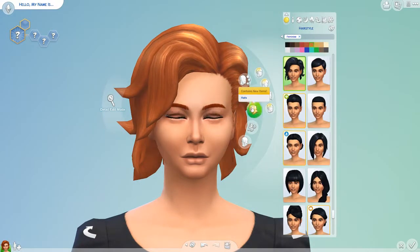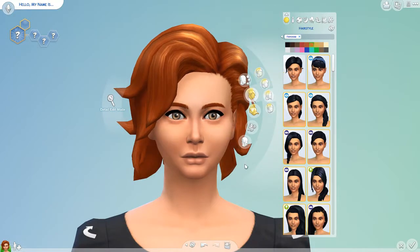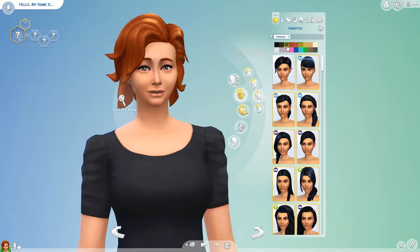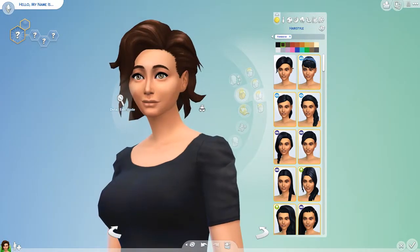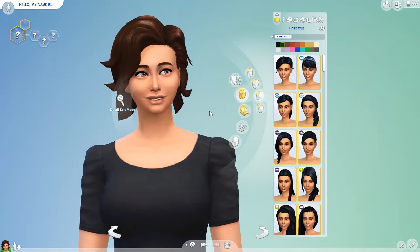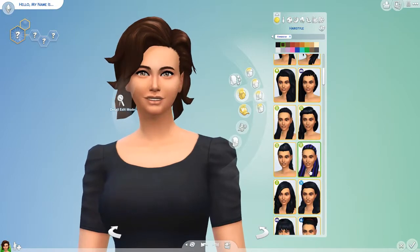We're going to change her hair up. Lately I've been toying around with shorter hairstyles, so I'm going to go longer with this one. I think we're going to go darker brown for her hair color. And we're going to change her eyebrows in a minute, but we're going to go with that. For her lips we'll change those too. But let's pick her hair first.